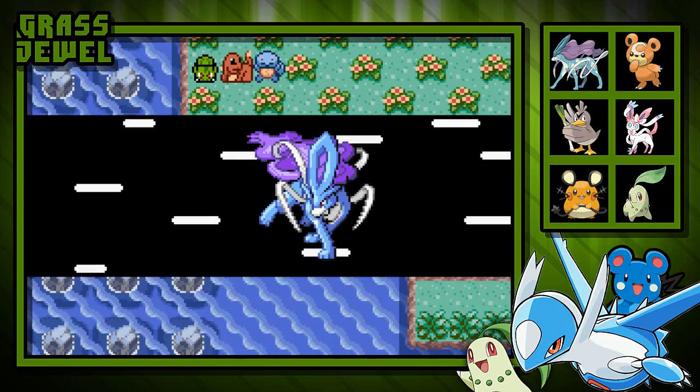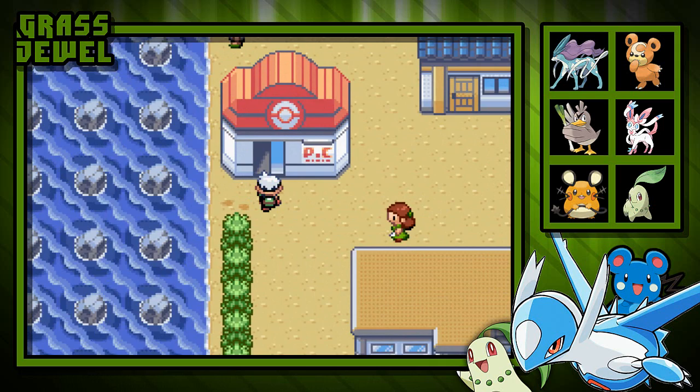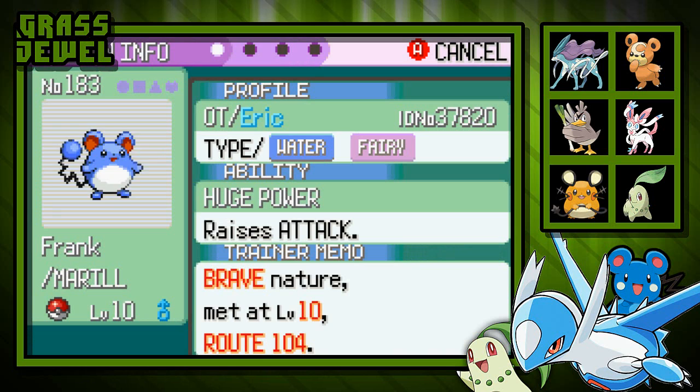We have done a lot of stuff on this journey — from catching legendary Pokémon to battling against them, battling countless trainers. We've done a lot of stuff. Let's take a look back at all of the Pokémon that we have actually obtained on this journey.